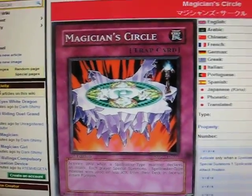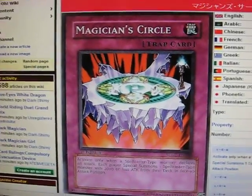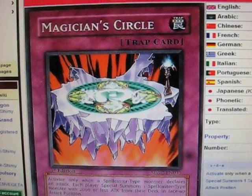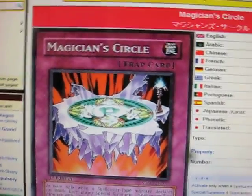Make sure that you use this card during the battle phase, because you only want a Spellcaster to declare an attack. Also, if you have a Spellcaster monster attacking directly, you can summon another one and then attack directly, and that might end the game.